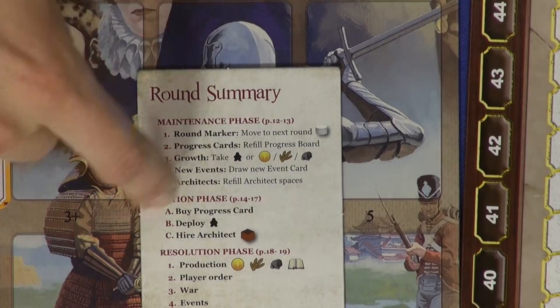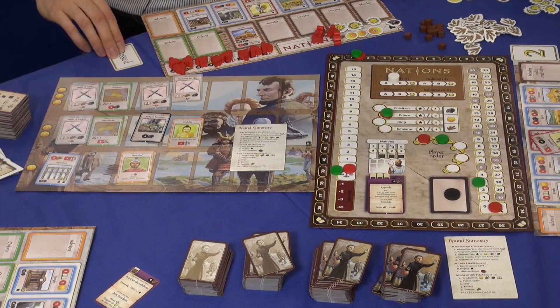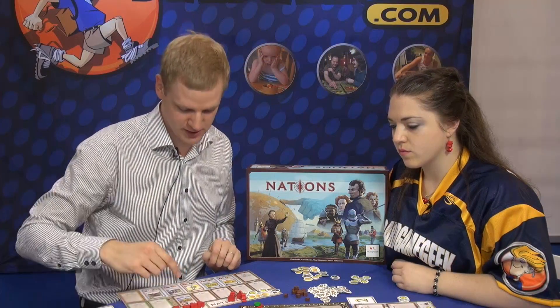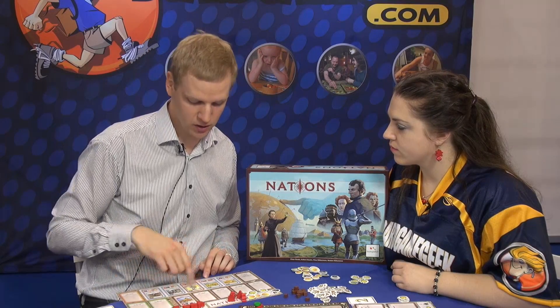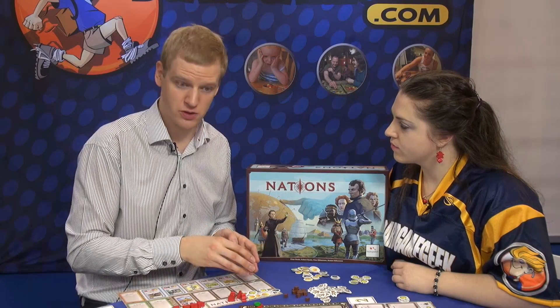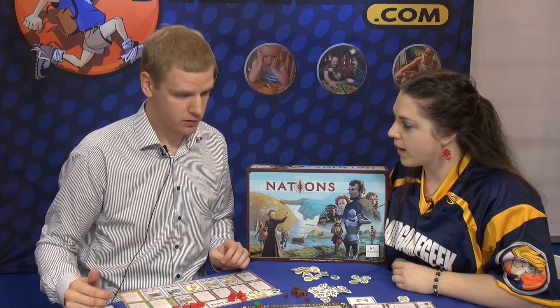You take actions like this until everyone passes — when you pass, you flip your marker and you're out. Then you do the maintenance phase: you produce your resources. Wonders produce, colonies produce, advisors produce, every worker on a building produces. You keep those resources for the next round and use them to build up your nation even further.